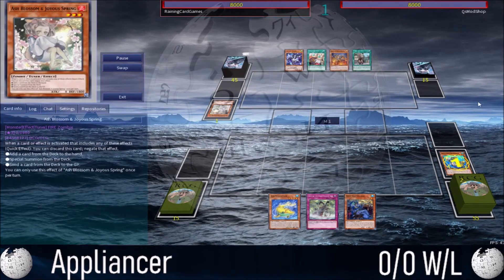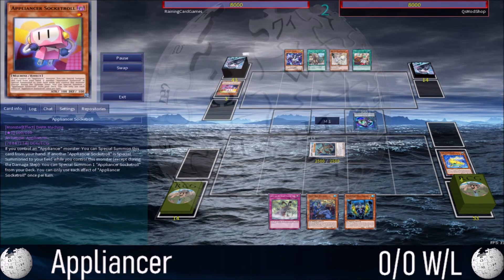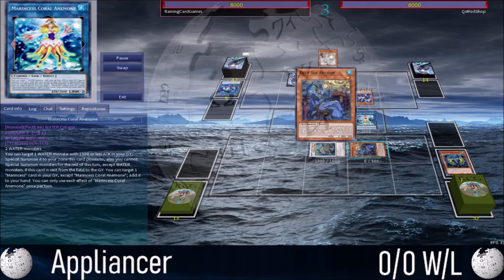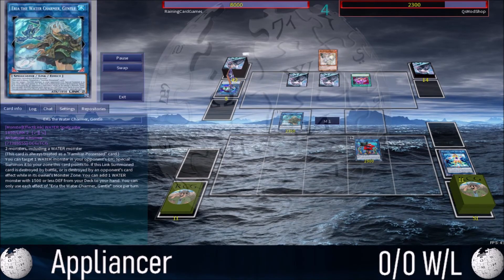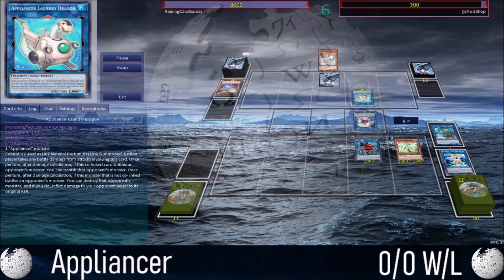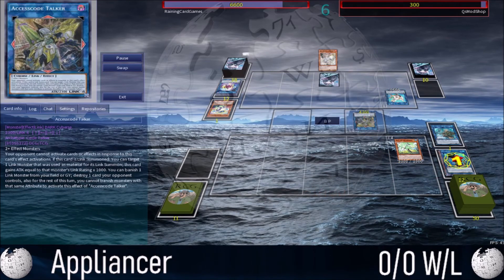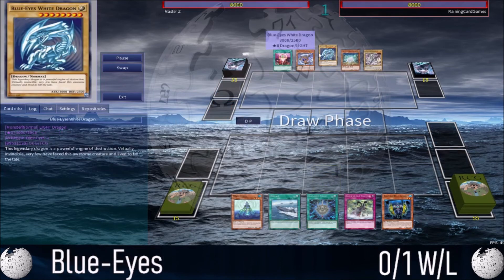Game number 1 going up against Appliancer. We're able to rip out an Ash Blossom so we can get some plays off and just end on a modest Crocodragon, which is interruption. We're able to stop some Parallel Exceed lines for Appliancers, leaving them on a couple of back row with a lone Parallel Exceed. Not a bad opening. We get a hefty amount of damage and go into an area beefed up by a Mister Starboy. If it leaves the field we can do some recursion. Unfortunately, we don't have much interaction, and Laundry Dragon outs our board and floats. I don't have an answer for Laundry Dragon, and Parallel Exceed helps them link climb into a big Access Code Talker. My opponent has me on the ropes and I lose.